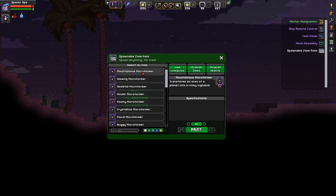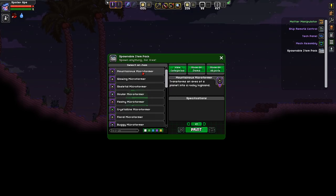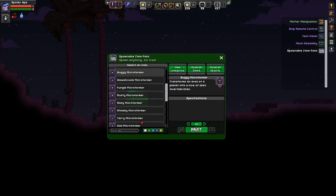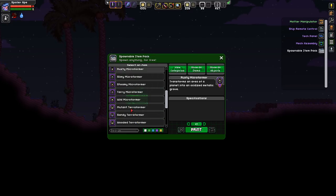Mountainous? That'll turn it into a very grey-green sort of thing. Let's have a look - Floral, buggy? Oh, that's alien stuff. Rusty! That would have been useful for a previous build - the space henge. A wild microformer overgrown wilderness - that might work as well. Let's have a go with this one. We could always double terraform if we don't like the results first time around.